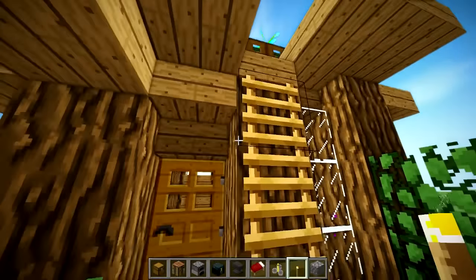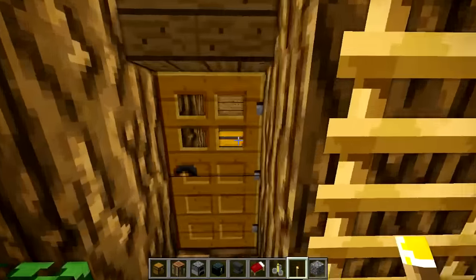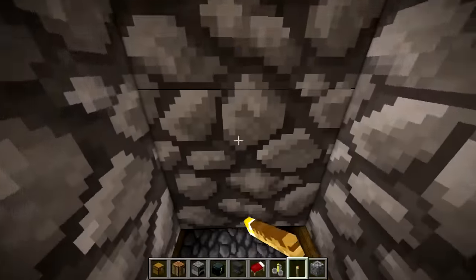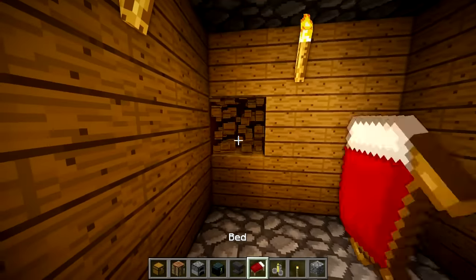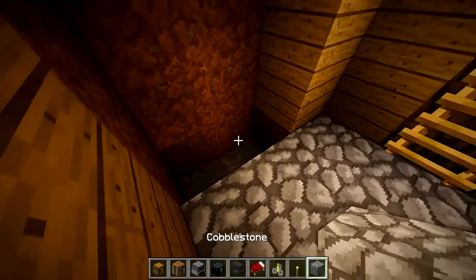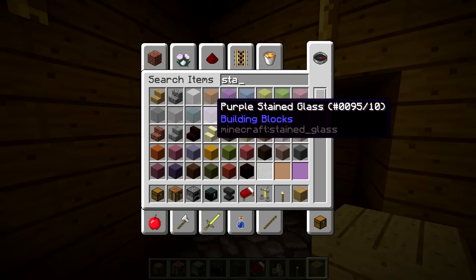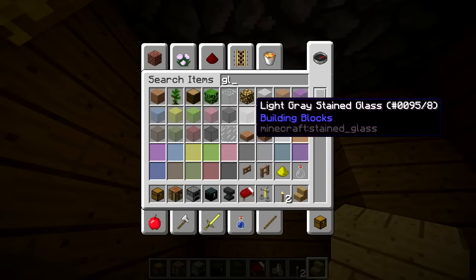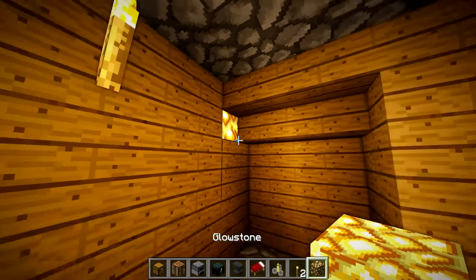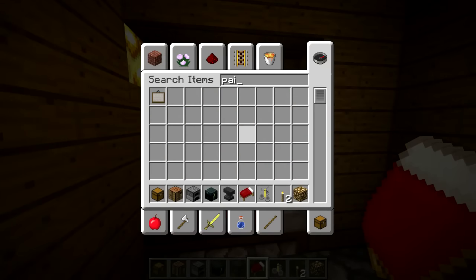We can do a torch on the outside right there and right there to light it up. Down here we can just do the same sort of thing — just have three torches. For the bed area, we'll hollow out this area, fill it with oak wood planks, take some oak stairs, place them upside down, and use some glowstone to make a nice little lighting effect.